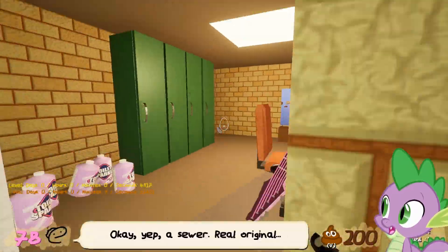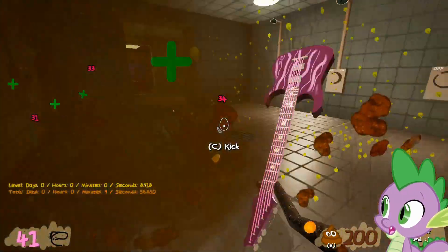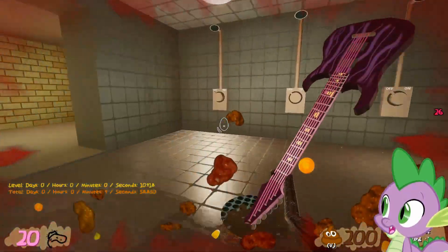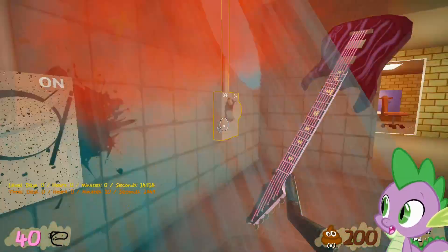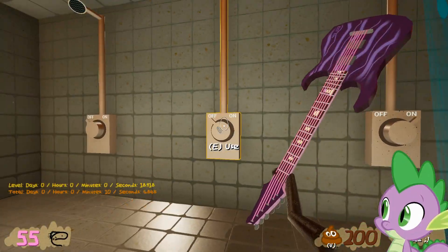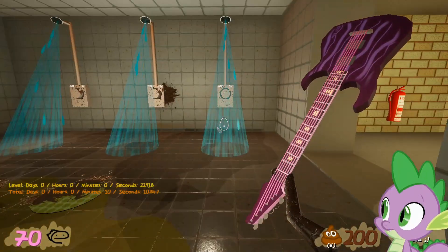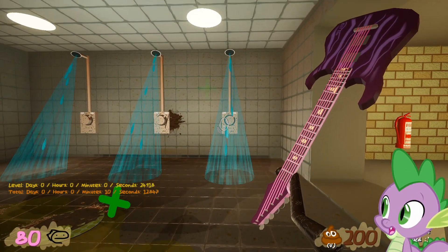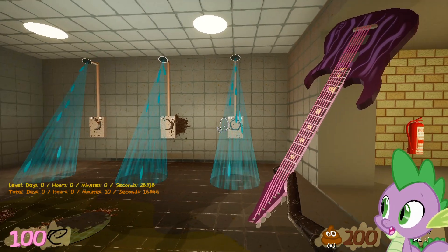As soon as this level starts, just run. There's healing in the shower here — if you just wait under the shower nozzle, you'll heal. This is a very mean start to the level because as soon as you start, you're getting ambushed by enemies. And again, because we're on raging difficulty, they do an insane amount of damage. You could see how fast I dropped from like 80 or 90 health all the way to 20 health — it's insane.